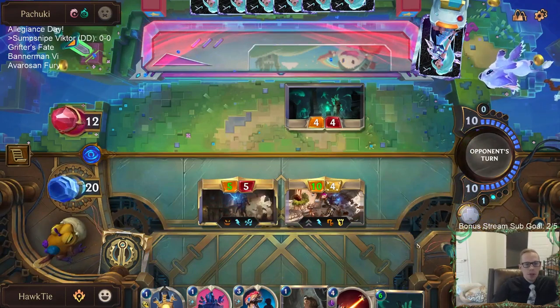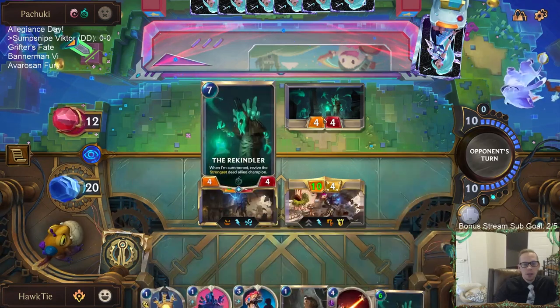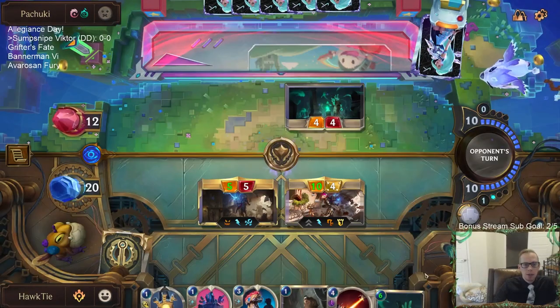I want to save the Iterative Improvement so they don't know about it. The reason to play it: one, we're killing the Rekindler here; two, I want the 10 power on Vi. If I have Victor in play and then Rekindler puts Victor back, with two Victors the Vault Breakers cost only one mana each — that could be a bunch of surprise damage.